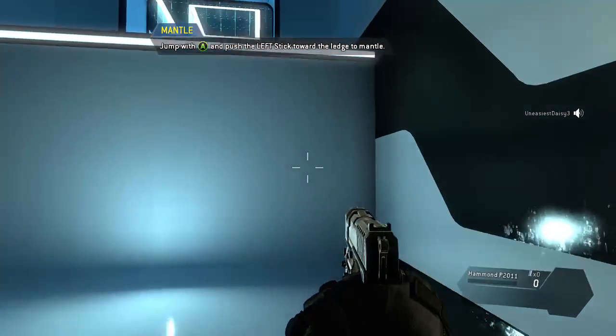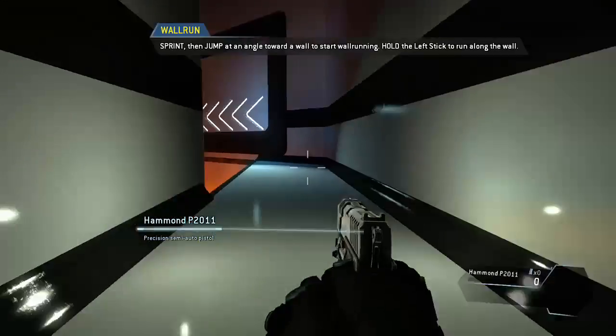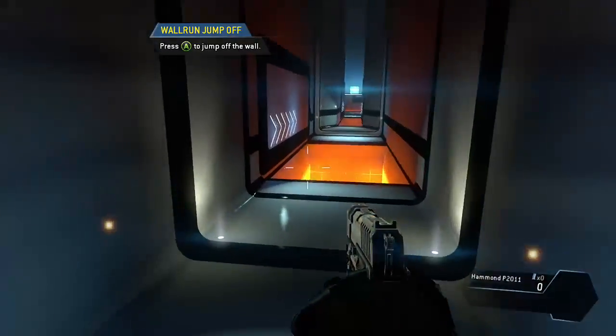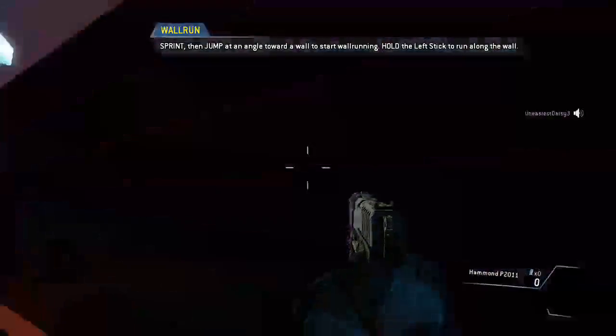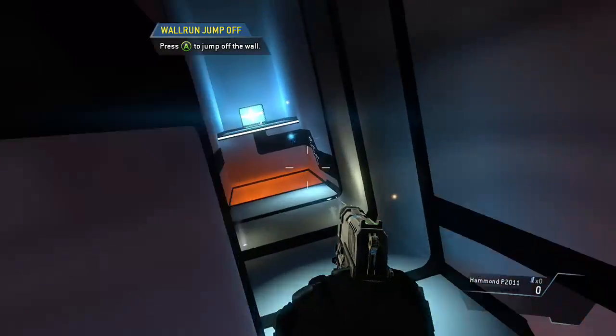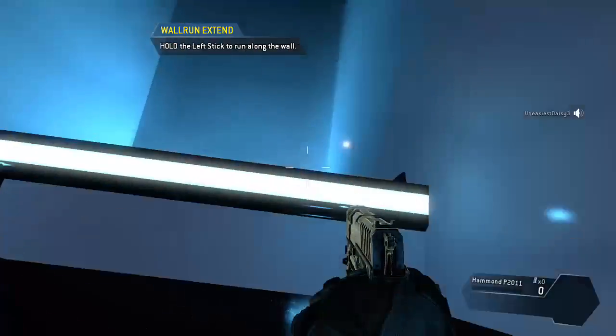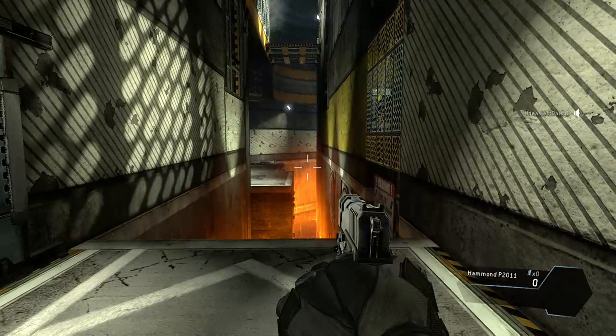Jump over the obstacle. For greater distance, jump while sprinting. Jump toward the edge of a surface to pull yourself up. Push left stick toward the ledge to mantle. I was trying to jump off a wall. Wall running — as a pilot, your most important piece of gear is your jump kit, which allows you to run on walls. Wall run across the gap to proceed. Wall runs can be chained together to travel farther. Try jumping from one wall run directly into another.